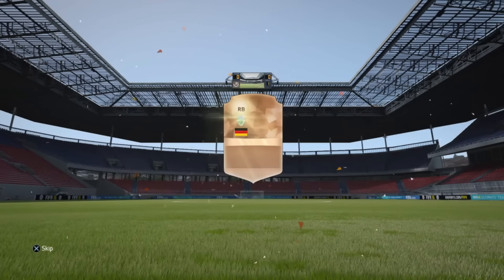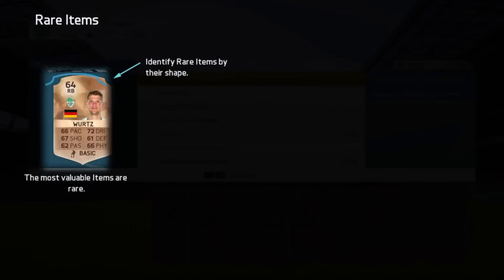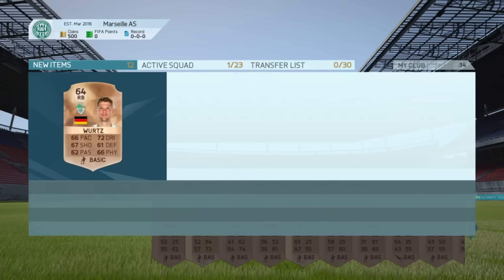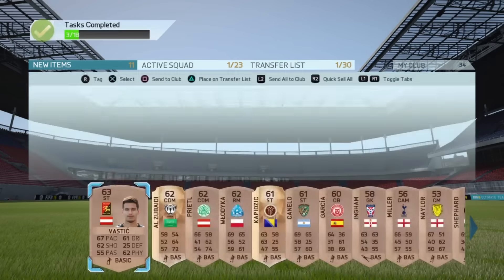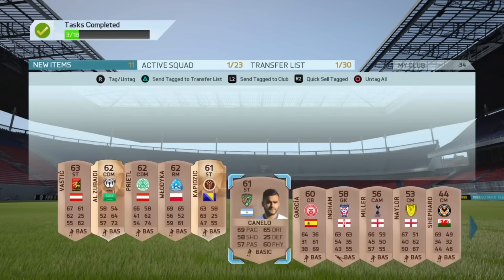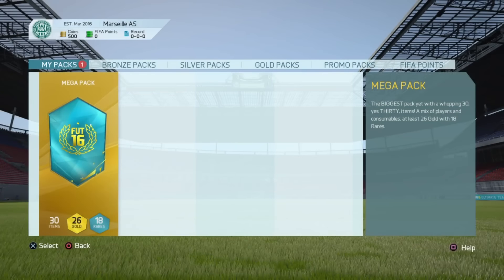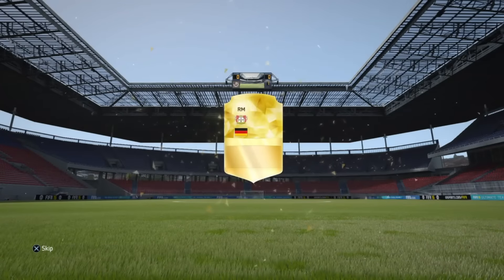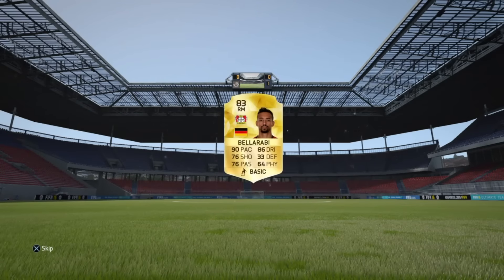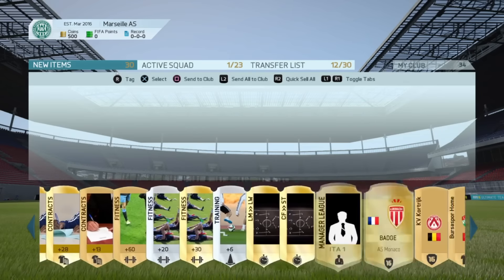We're going to open up this bronze reward pack and list up as much as possible. We get a German right back, 64 rated, which isn't too bad. These might go for like 200 coins or something. I'll list every single card up for 200 coins after I do everything else. We have a BPL bronze player which is always good. Then we get a free pack from EA - we can't sell anything but it's just some nice fitness and consumables.